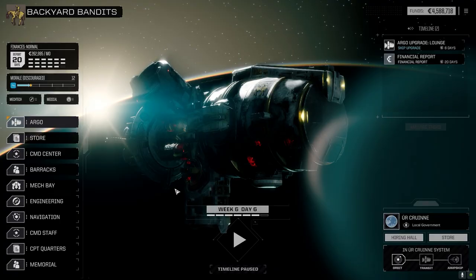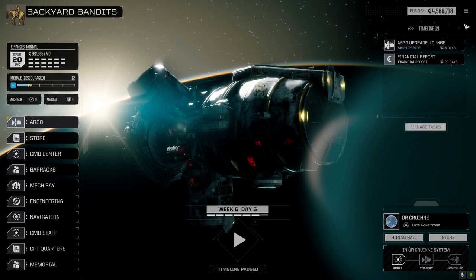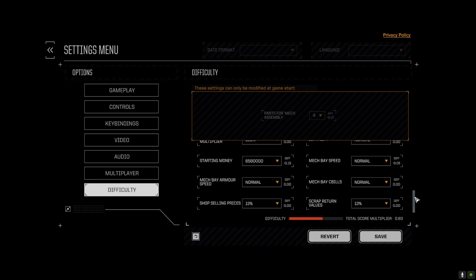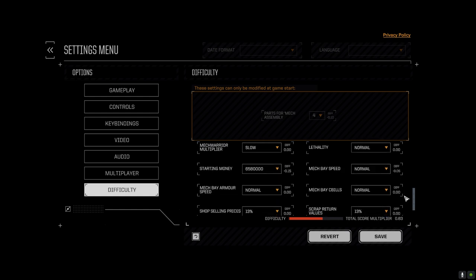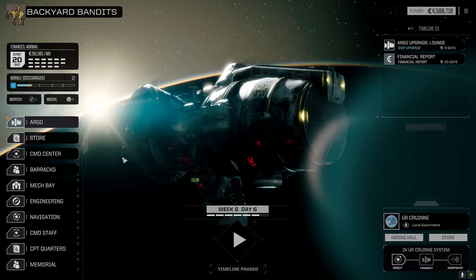Hey everybody, welcome back to the channel for another episode of Backyard Bandits. A couple things have happened between the last episode and this one. First, I've discovered in the actual difficulty settings there's no longer a slider for contract difficulty — I can't see it anywhere. So hopefully it ratchets itself up, but we'll see how it goes.